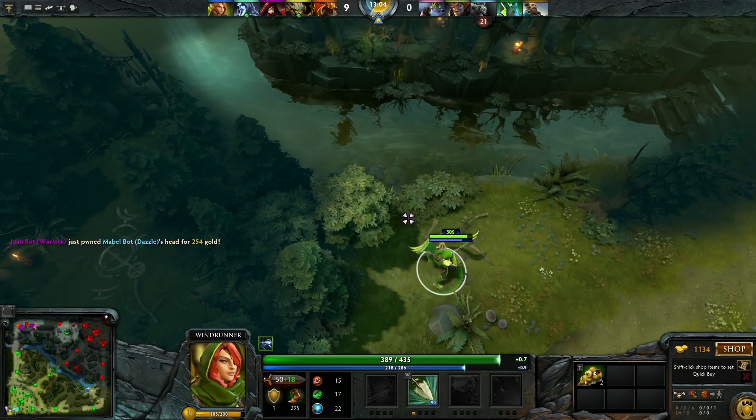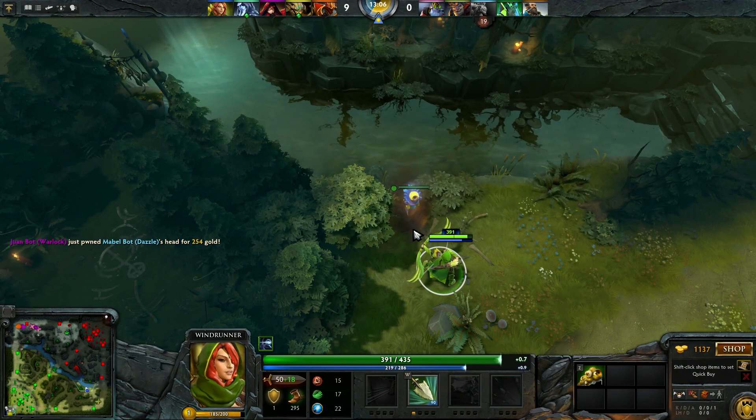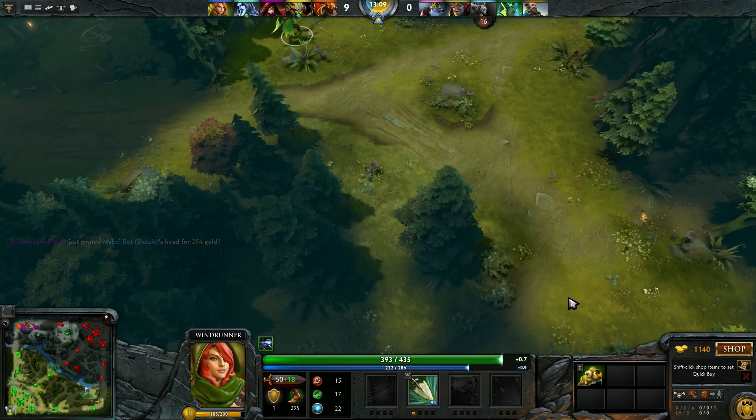Early game, if you are bottom lane, this is a good spot for a ward, because it will give you vision of the bottom rune and ganks coming from the Radiant Jungle.